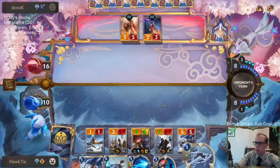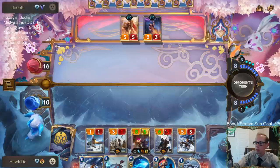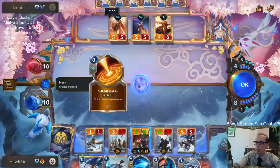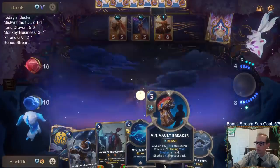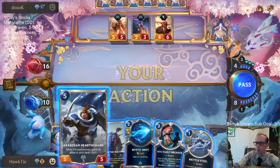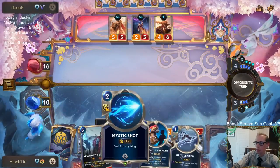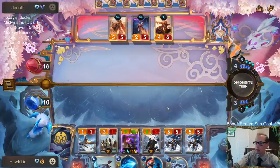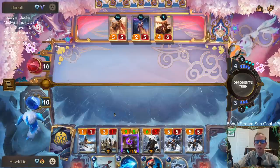We're starting to do our Freljord stuff. Our top card should be a one-mana 7/7 — the one-mana 5/5 with Trapper, I think, and then just got +2/+2 with these Hearthguards. We haven't seen like Progress Day yet.